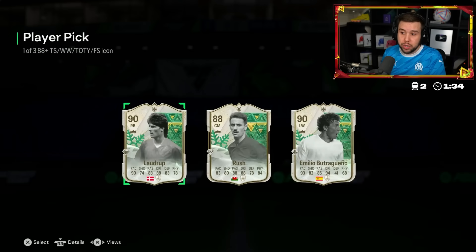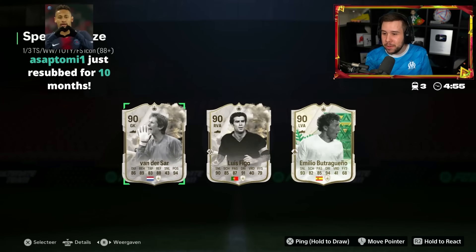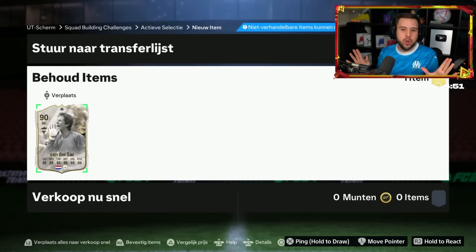I would say go for Butra. Into the third one - Van der Sar, Butra, Figo. We will take Van der Sar. Thunderstruck Van der Sar - best card we've seen so far.